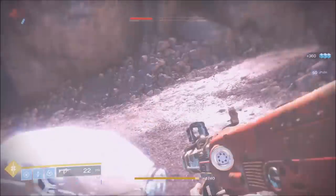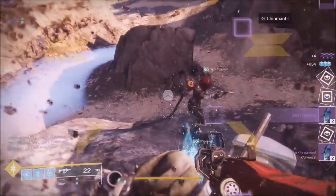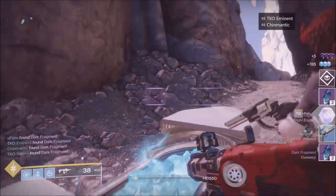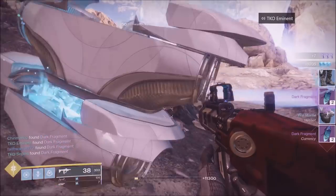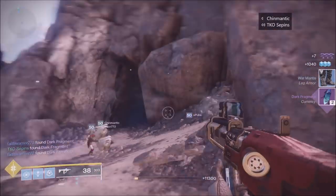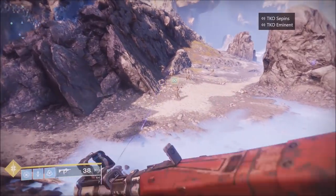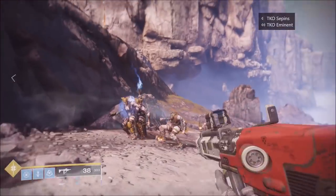You won't have to kill that ogre, but some things to keep in mind: you want to have a fireteam of at least three people. Make sure you're in a party chat and can communicate with one another. Once you can communicate, have each person stand on those circles - you'll see exactly where they are in this video. As soon as the abomination spawns, you guys can ditch it, go all the way back, and just find ads.